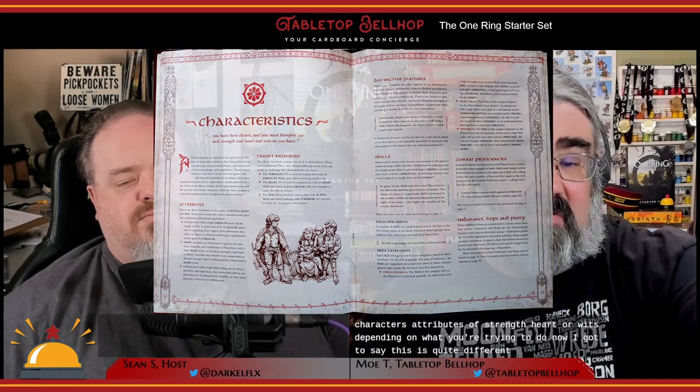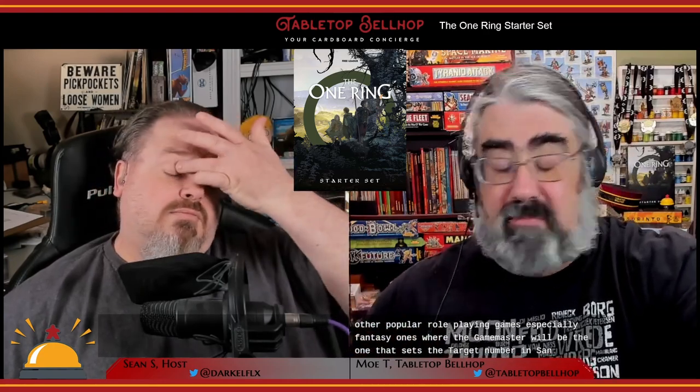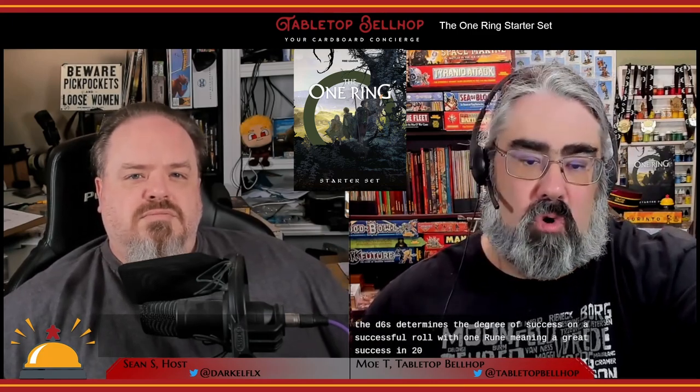This is quite different from most other popular role-playing games, especially fantasy ones, where the game master sets the target number rather than it being determined by your attributes. With the feat die, the Gandalf rune symbol represents an automatic success — you always have a one-in-twelve chance to succeed — and the Eye of Sauron, while not an automatic fail, counts as zero. The elven rune on the D6 determines the degree of success on a successful roll, with one rune meaning a great success and two or more meaning an extraordinary success. These are the simplified beginner box rules; there may be more variety in the full game. Even with the misprint on the feat die, your actual mathematical advantage gained is very minuscule.